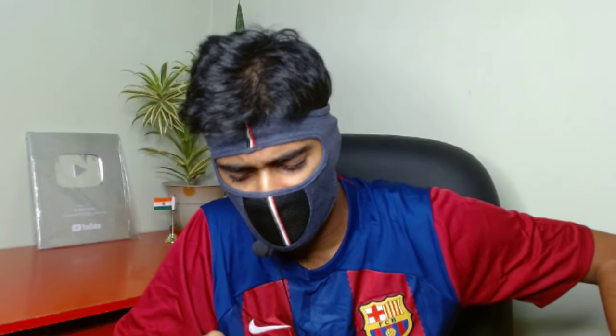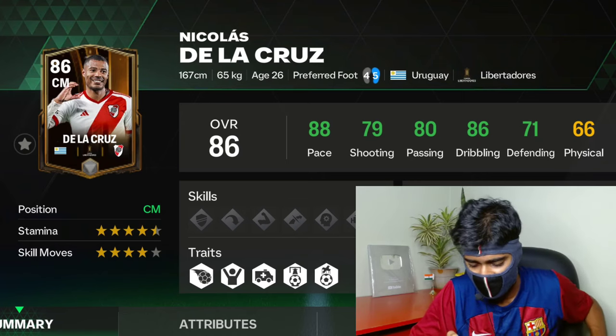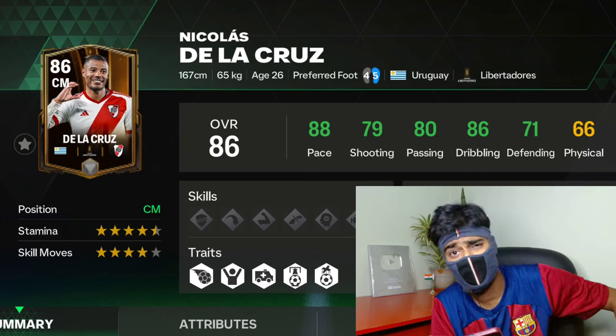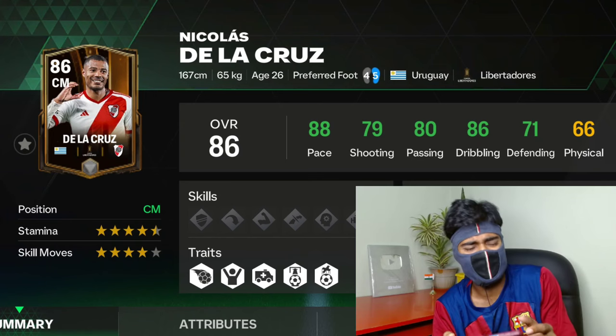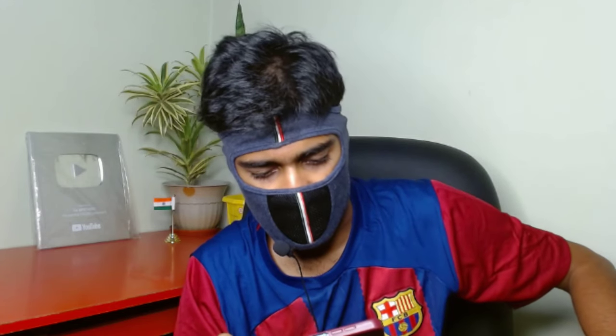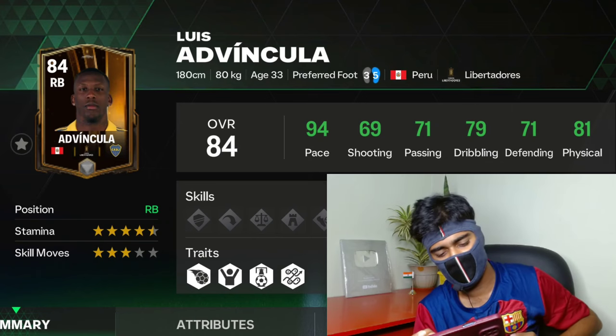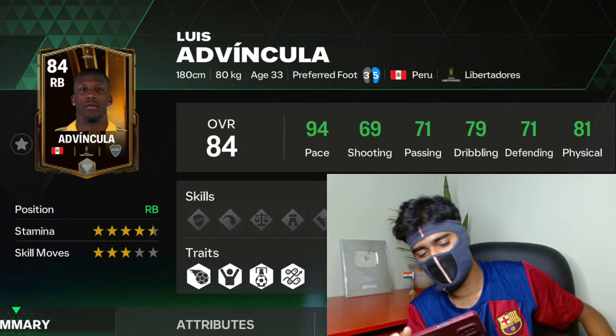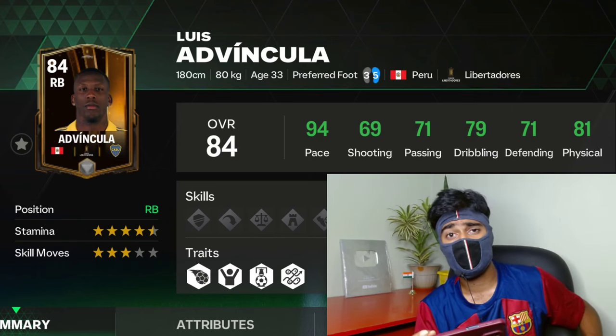Ramirez is looking really amazing — you can buy him from the market for around three million coins, so instead of trying to pack him, just buy him. Carlos Deb has decent stamina but he's not going to be an amazing striker. De La Cruz looks very promising with 88 speed — if you get a duplicate his speed could hit around 98. The cheapest best option is Advin Kula, who has 94 speed and can reach 100-plus when trained. He's a defensive midfielder with medium walk rate and speed dribbler, and he's going to be really good overall.